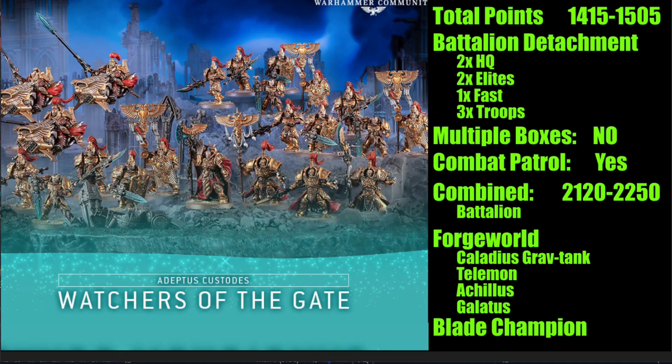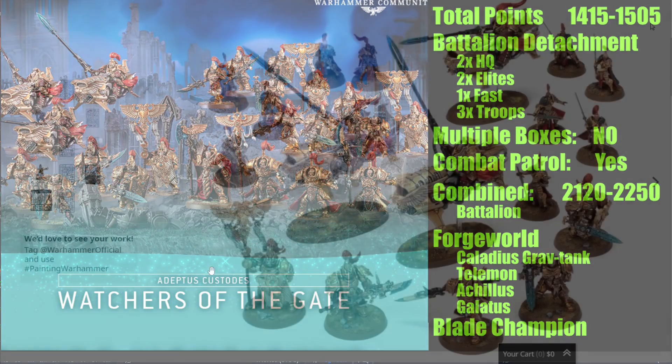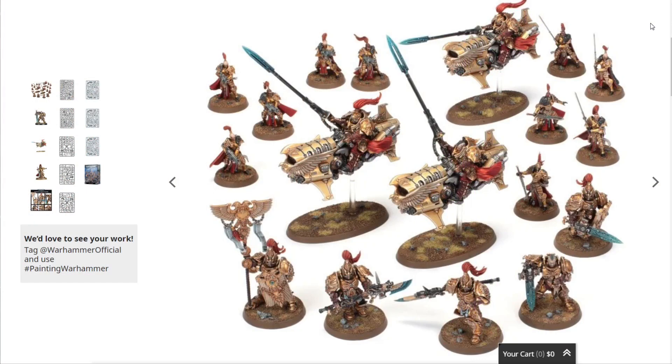What about the Combat Patrol? That's a yes. I have a separate video breaking down the full Combat Patrol — definitely recommend checking that out. The Combat Patrol includes one Shield Captain, one Vexilla, three Vertus Praetors, three Guard, and ten Prosecutors, which are the Sisters of Silence, coming out to a total of 705 to 745 points.